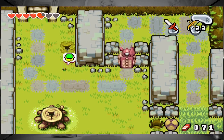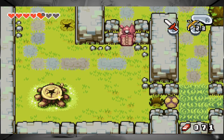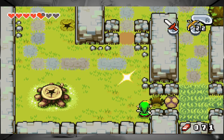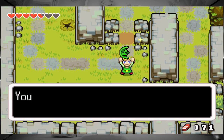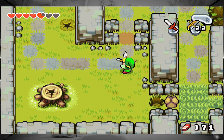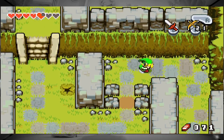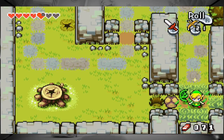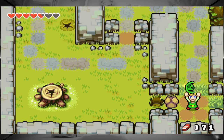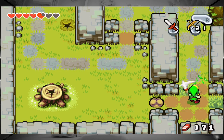I bet you that guy wouldn't have moved until I done that. And now I can fight him. That makes sense. Seriously, so many kinstones today. That was the wrong button. How many people are there to fuse in this game? I have so many of these.